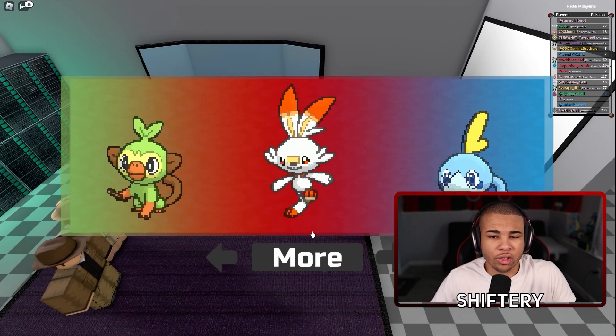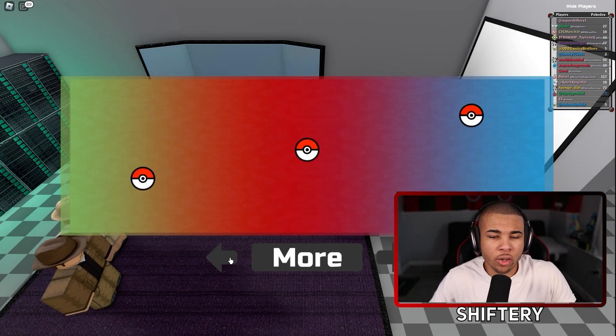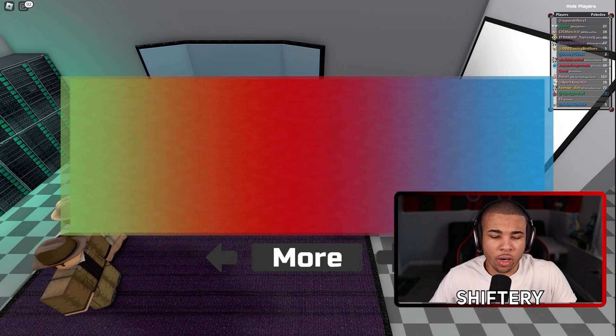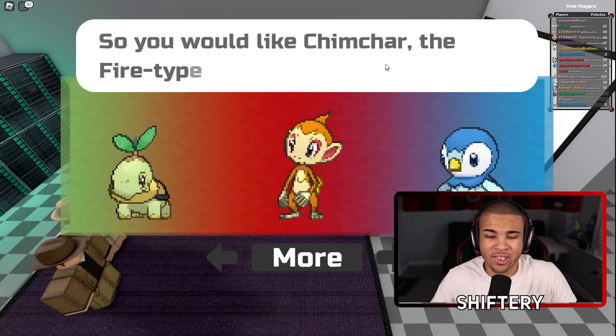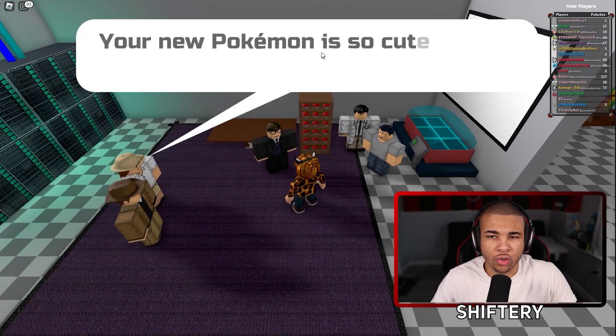Look at this - here are the Pokemon Sword and Shield Pokemon, basically Galar. I'm going to be going for Charmander because it is the safest route, but I might actually just go with Chimchar. This is a hard decision, but I'm going to make it. And as you can see, we just chose our starter just like that.